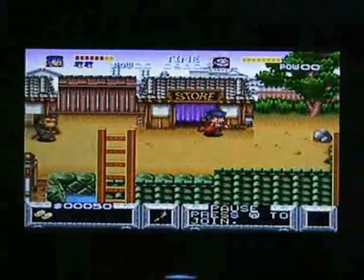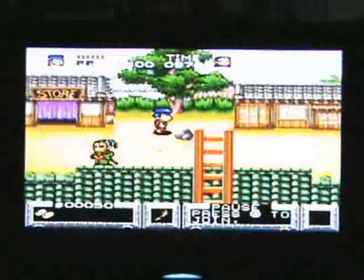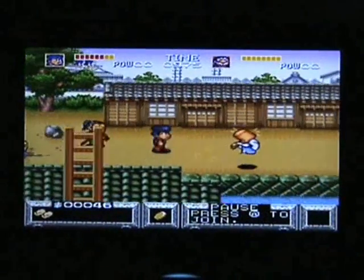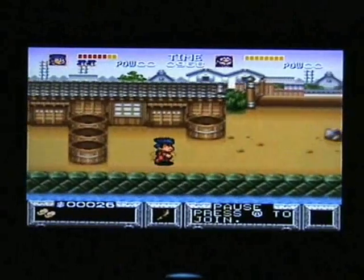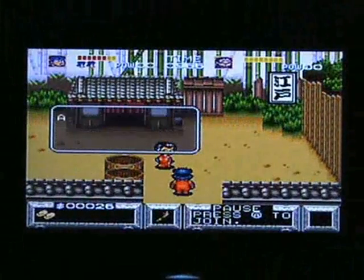You can actually use your coins as weapons - I eventually remember the right button. Unfortunately I hit the select button which brings up the options screen, but the coins: you can basically throw them out at enemies, so it's a bit like a projectile. Obviously it uses your currency, so it's only something you want to do sparingly, though it depends on how much money you've got because you can get quite a bit.